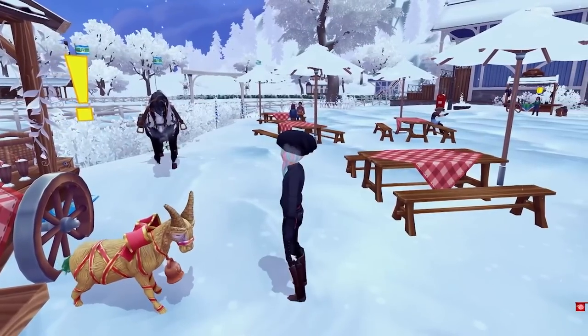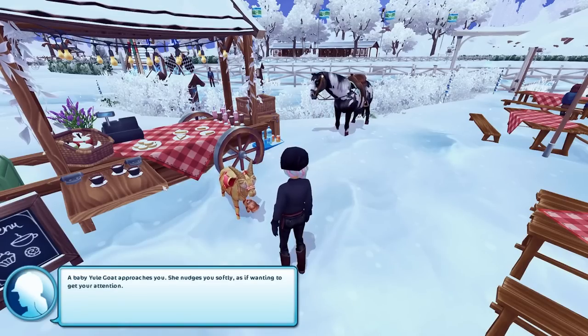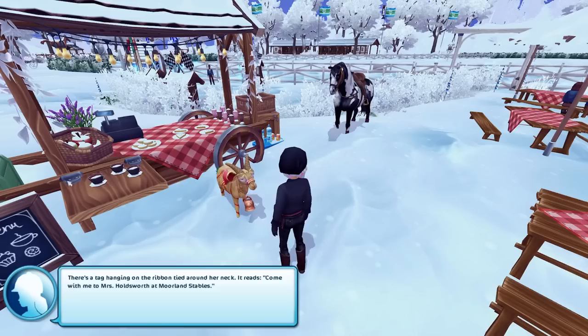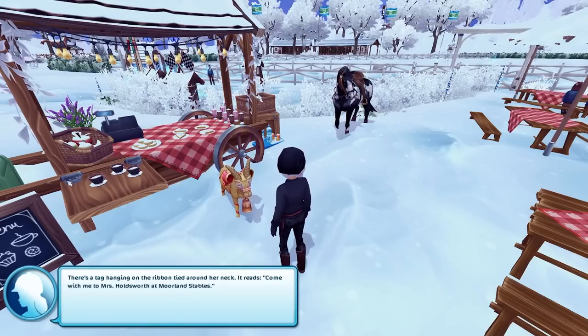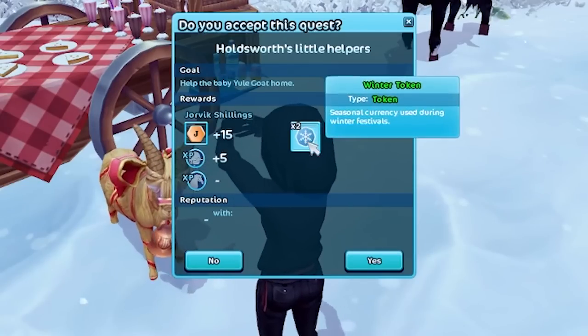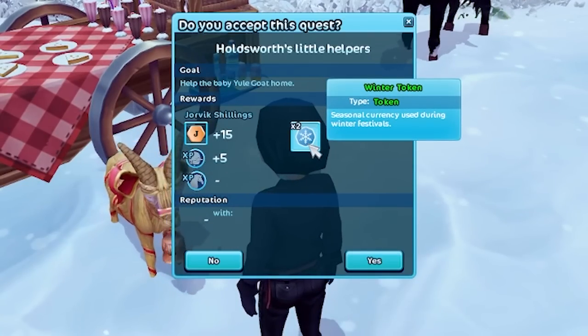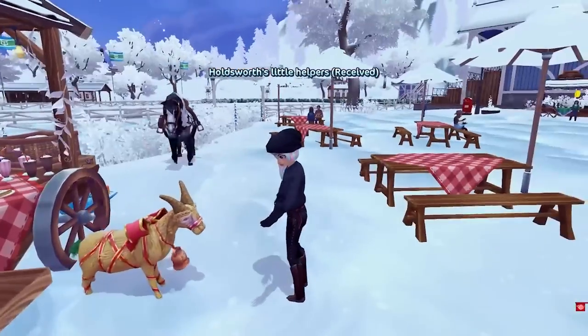Hello, little Yule goat. Are you okay? A baby Yule goat approaches you. She nudges you softly as if wanting to get your attention. There's a tag hanging on the ribbon tied around her neck. It reads: come with me to Miss Holdsworth. And there we will get a winter token, which is different than the warm wish tokens from previous years. So yes, we will help the baby Yule goat.